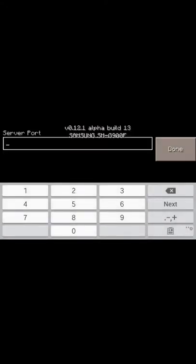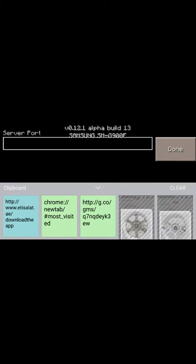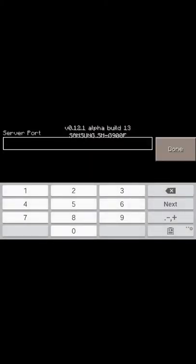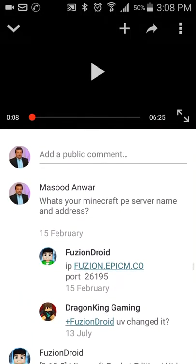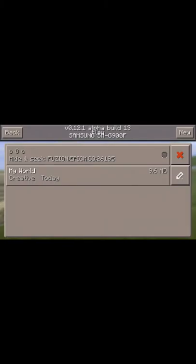What is the port? Two six one nine five — two six one nine five. Let me check guys. Two six one nine five — correct, correct. Let's go into the server and add it, then go back.